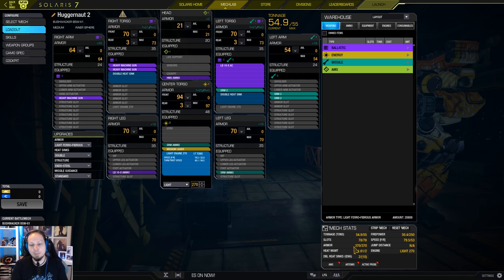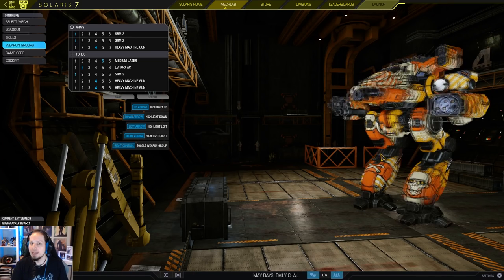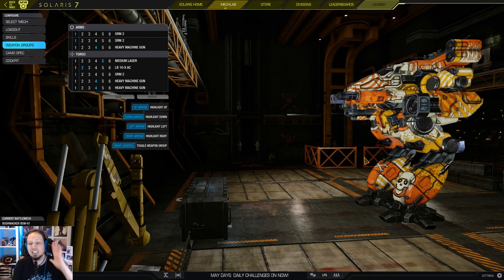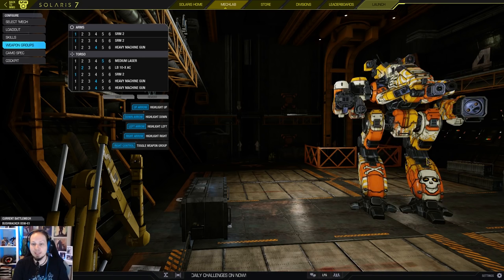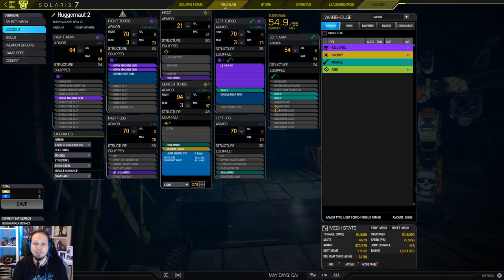This is the build. Massive heat management. You want to be in the face and just DPS the enemy down. The Bushwacker has one problem though — the legs. If anybody decides to just shoot your legs, you're dead. This is the big, huge drawback of this build, because you cannot reliably shield your legs. Apart from that, you have massive armor on the sides and good structure here, and you just shield incoming damage with your nice brawling profile.